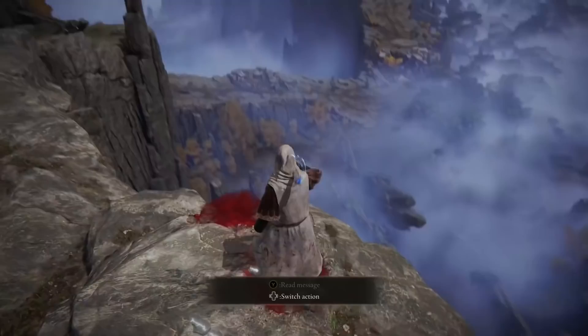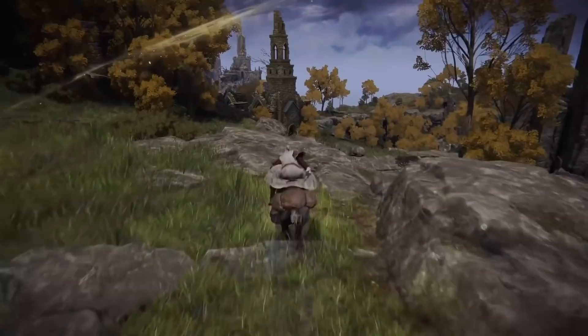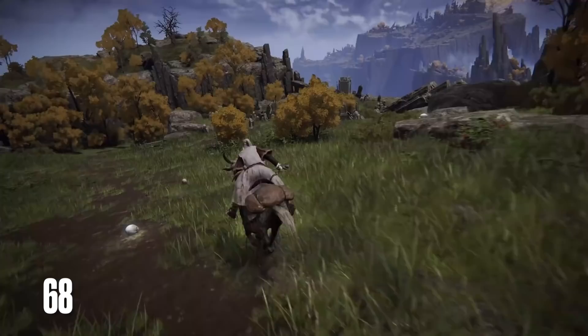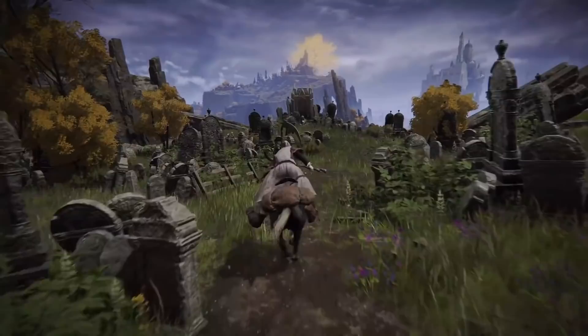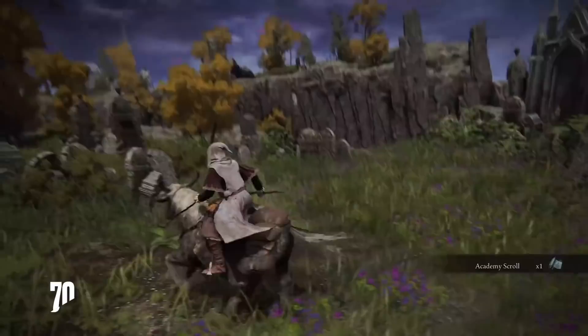Moving on, we definitely need to talk about your horse in Elden Ring, which is going to add a whole new layer of depth and complexity to the game, both in terms of exploration and combat. Torrent is your trustworthy and magical steed, first obtained by speaking to Melina at a Site of Lost Grace. While riding Torrent, you can double jump by pressing the jump button in quick succession. Bursts of quick speed are also possible on Torrent, helping you clear a wider distance between you and your enemies, though this does cost stamina.